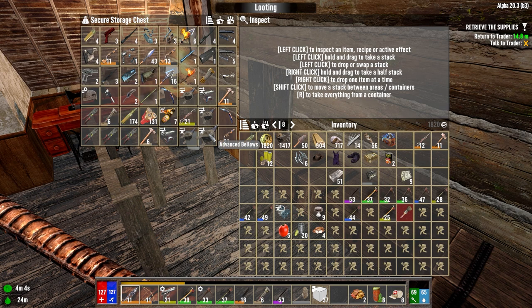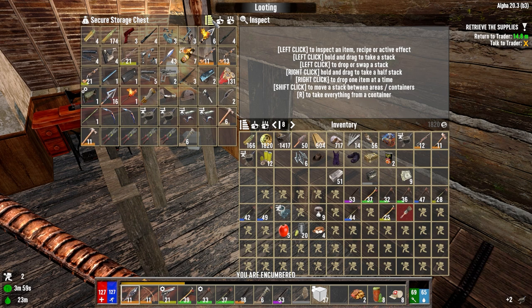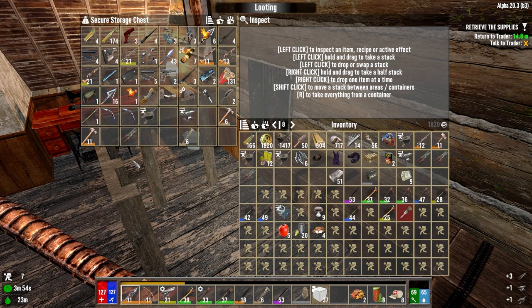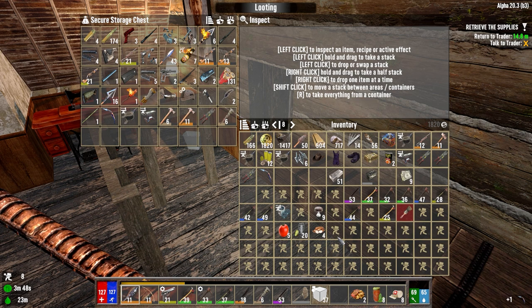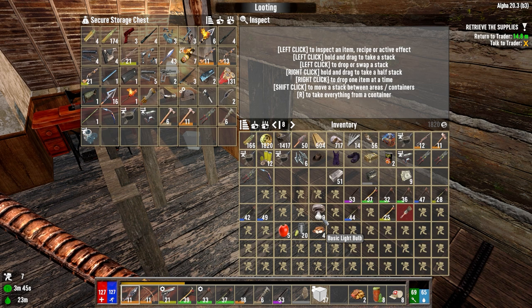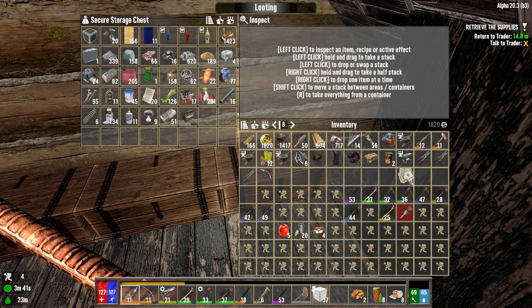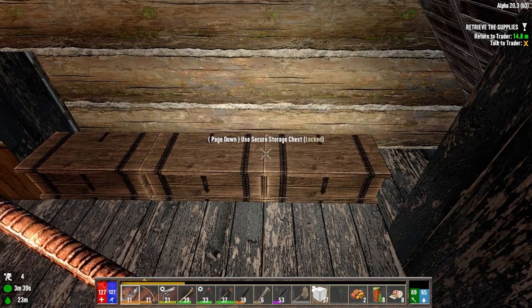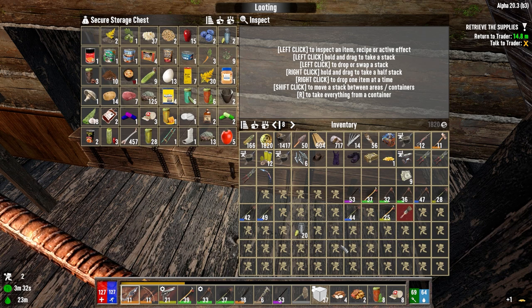Wow, we got 51 steel today. We don't need all of these — take the two bellows out. Let's just take a look here. We only need one bellows, we only need one extra anvil. We can sell these three tools. Those we'll keep, that we'll keep, that we can sell. Tool and dye kit can stay here for now. Then we can put these guys in here.